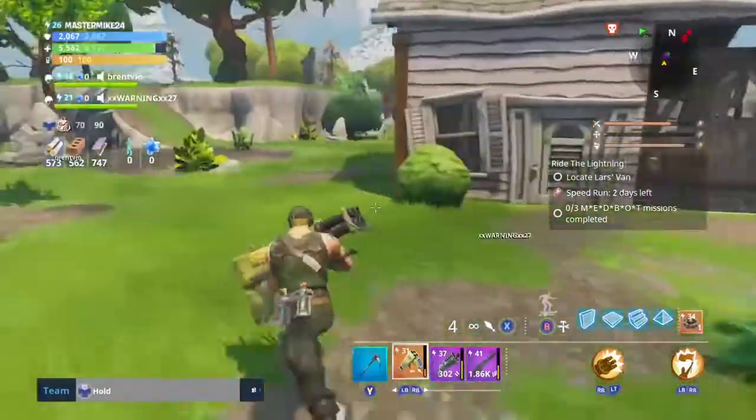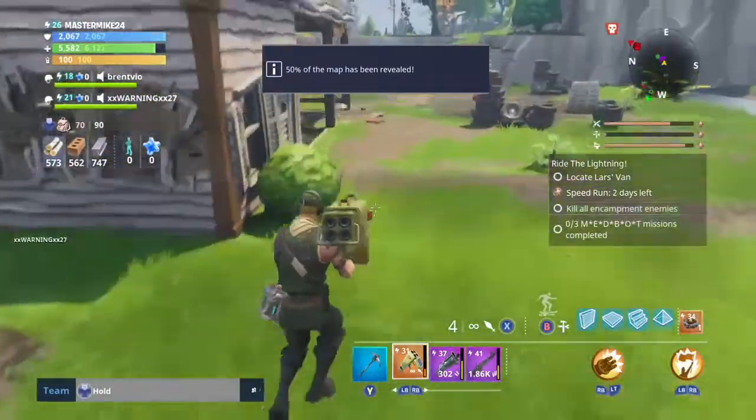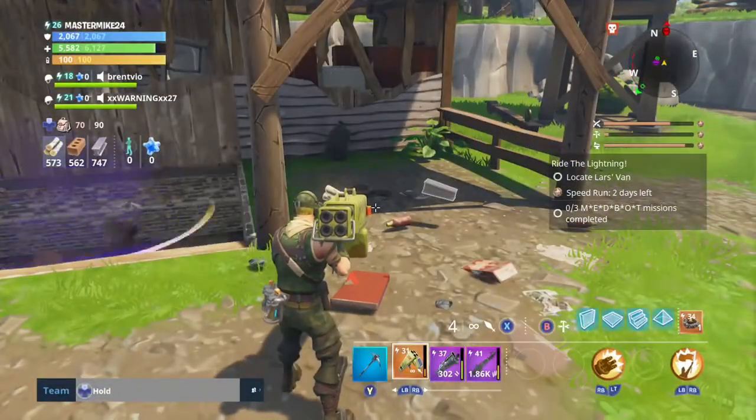I'm probably going to upgrade this to around power level 58 right now since I don't have enough Malachite — I don't have enough three-star material to be able to make 82s right now.